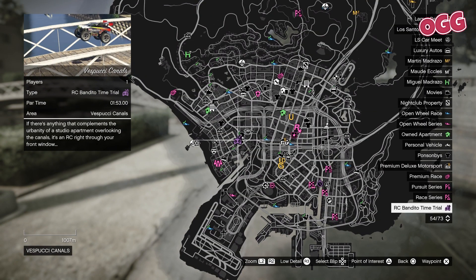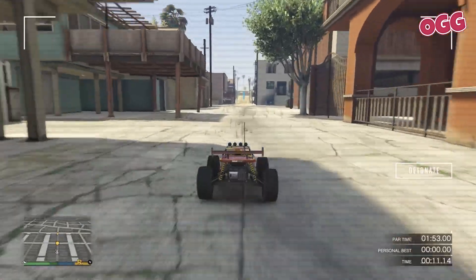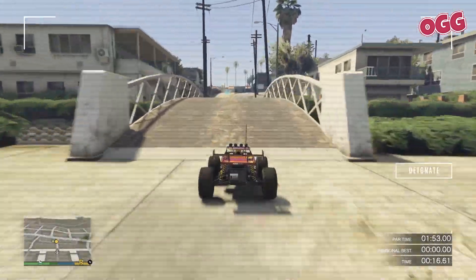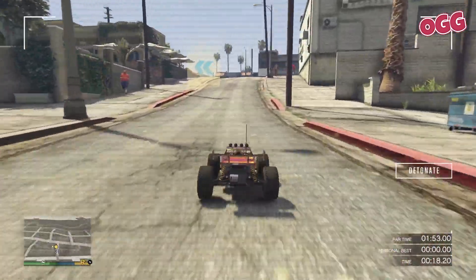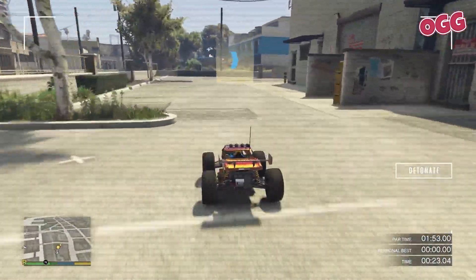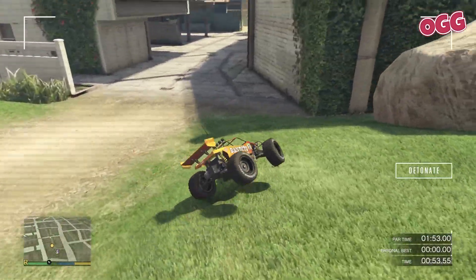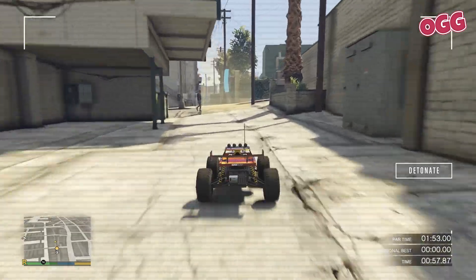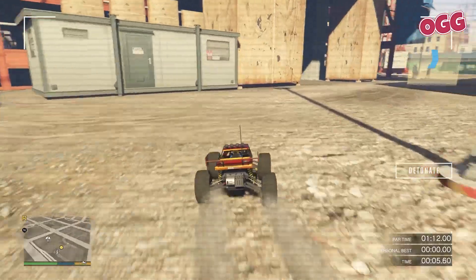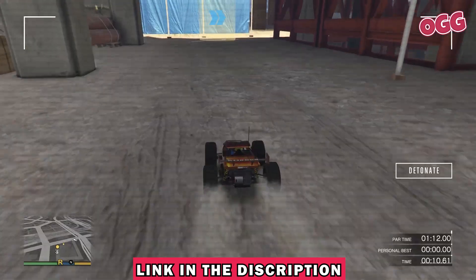Next up, the RC Bandito time trial — Vespucci Canals. A few gotchas on this one: there can be traffic on the road, so we need to keep an eye out for that. Bridges pose a bit of a risk, and it's pretty easy to lose control as you ramp off. We need to keep an eye on traction as we head over curbs, especially while cornering. This corner with the curb, uphill, and a bit of a grassy knoll can prove particularly challenging. And there are peds in a few places, so we need to be mindful of them too. A fully upgraded Bandito is better — you'll need an arena workshop for that, and there's a full guide in the description below.